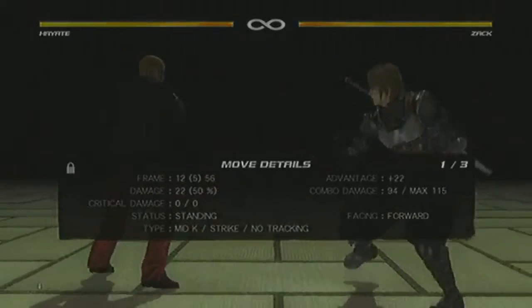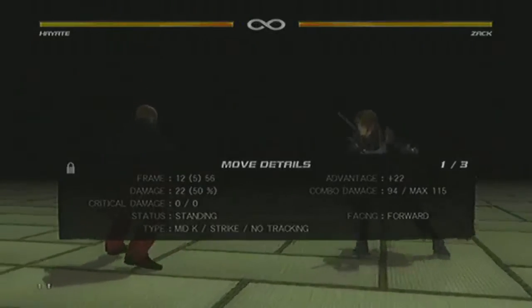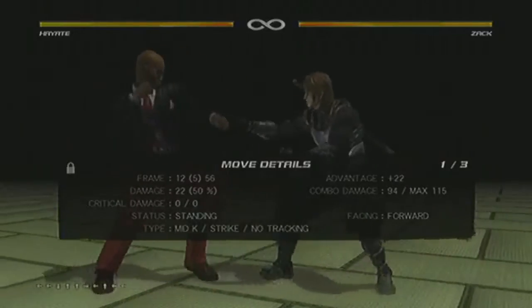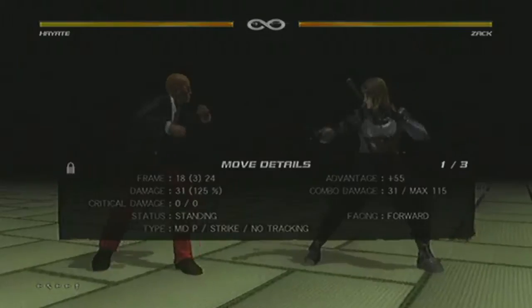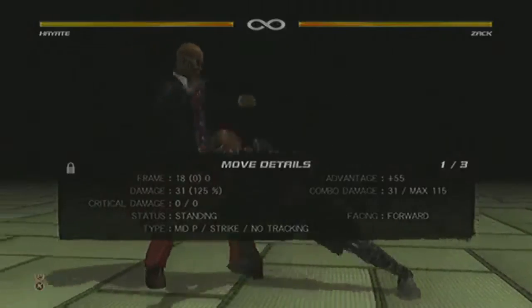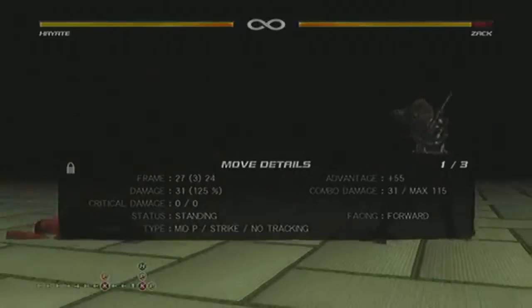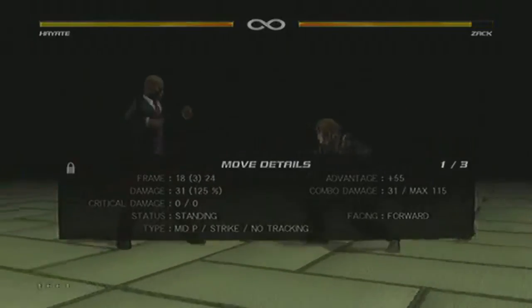With all the mix-up that Hayate has access to, he doesn't have too many guaranteed stuns that he can go into, and the ones that he does have, you have to mix them up and condition players to be hit by them. His only one that's going to hit just once — not a string — is his punch plus kick, which goes into a bounce stun where you can follow up with guaranteed juggles. The good thing is it gives a bounce state even in the neutral game. It's also one of his sidestep attacks, but it's also unsafe on block so it's nothing you can just keep chucking out there.